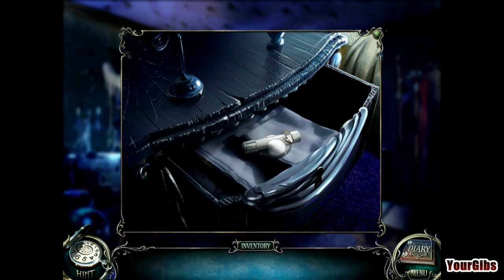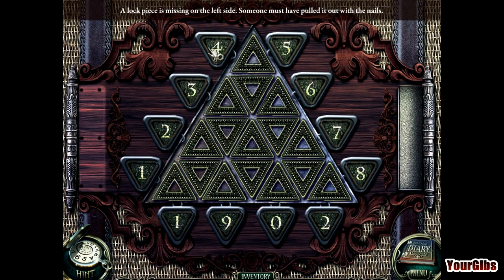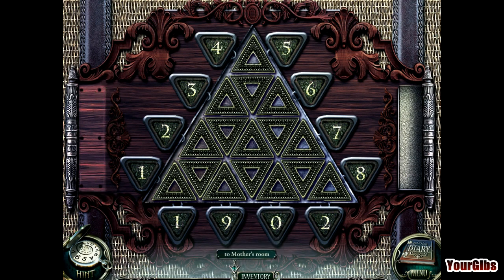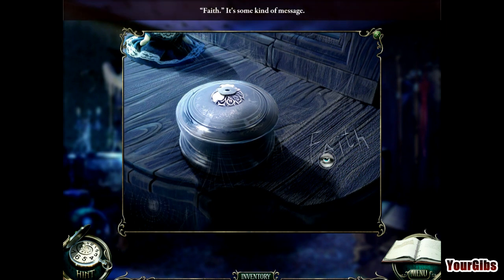Fuse number one - cha-ching! I need to get into this box. A locked piece is missing on the left side - it's already here, okay. Let's get out of here. That looks like it might be another mathematical puzzle. There's some kind of message - 'faith'? It's some kind of message.